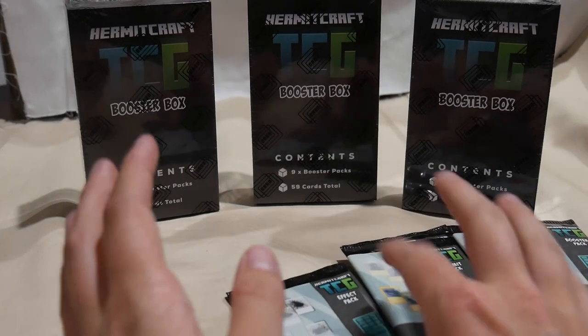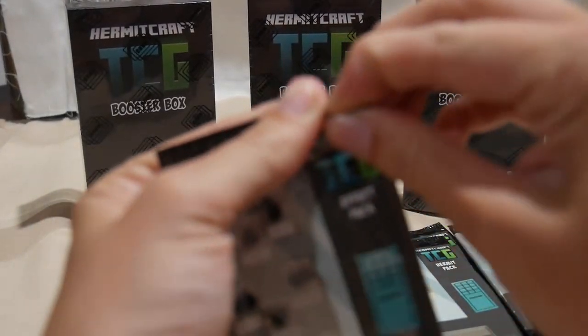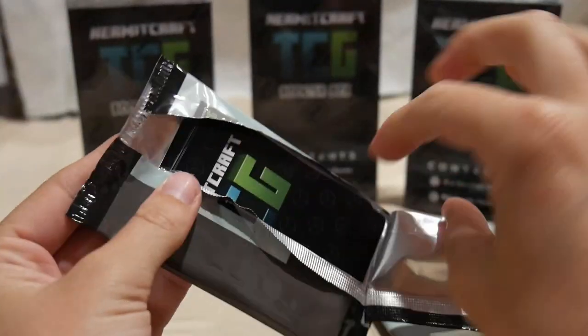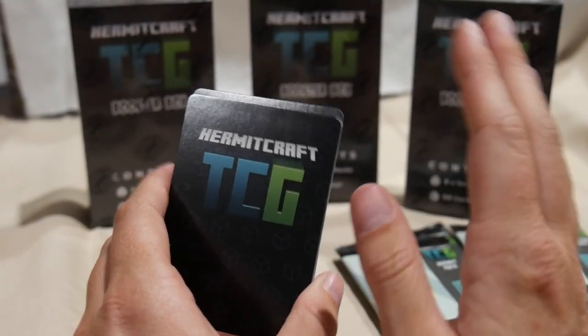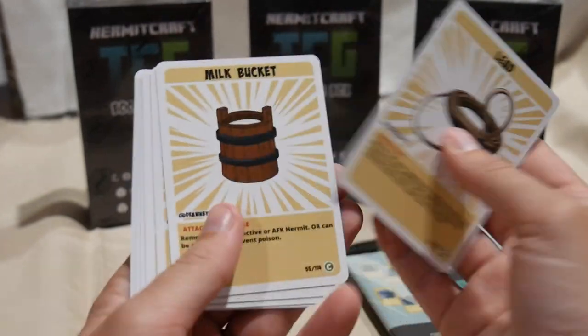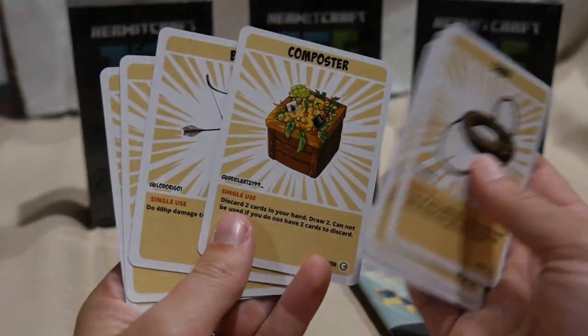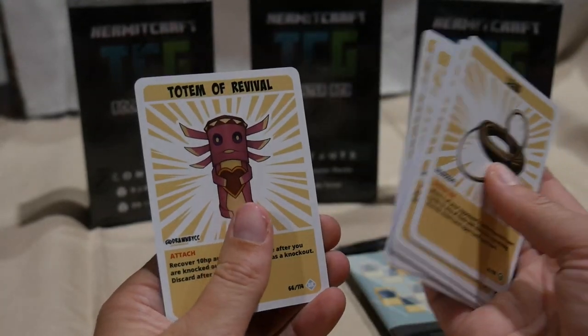I did go through all my cards and figure out what I was missing, which I'll probably upload something showing all my cards after this. I'll do an updated one and also show the deck that I've made to play with. Lead, Milk Bucket, Iron Sword, Book of Vanishing, another Composter, Bow, Book of Looting and a Totem of Revival.